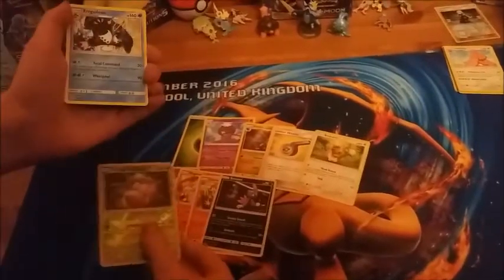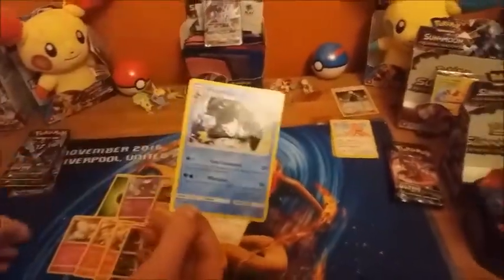On to pack two: we've got Drifblim, we've got Gabite, we've got Looker - that's draw three cards off the bottom of your deck. Also Chimchar, Sneasel, Exeggcute, and Empoleon.